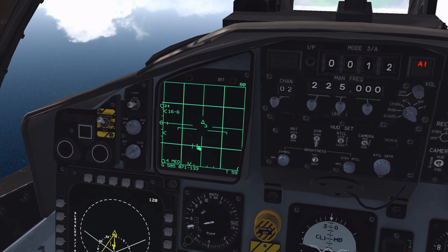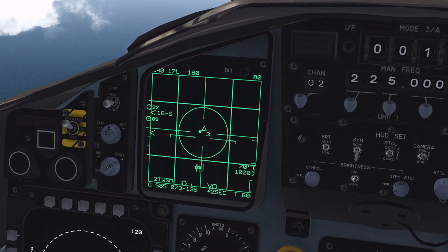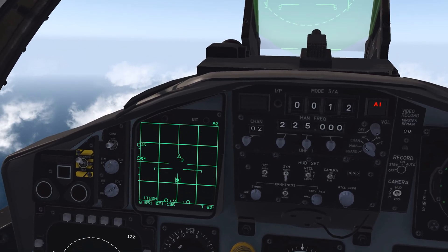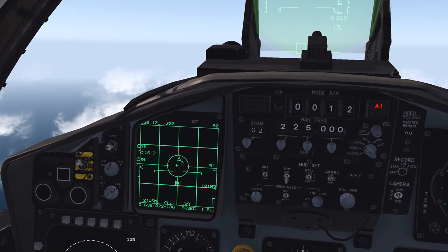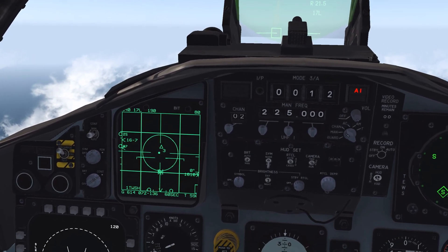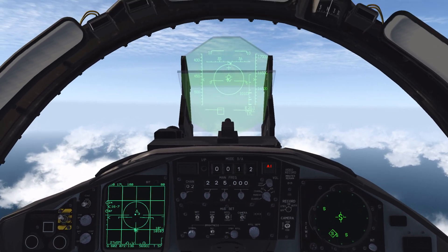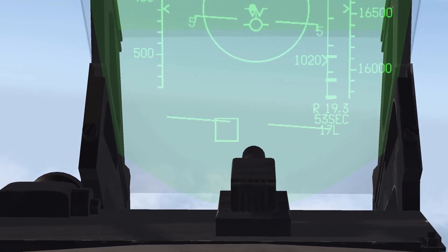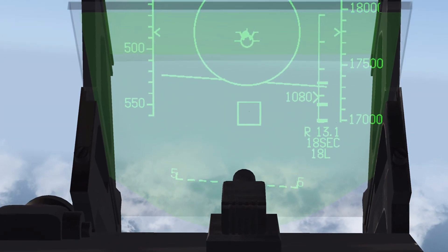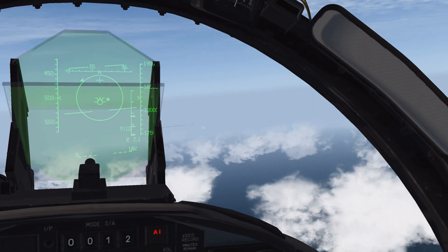We'll go ahead and go back to TWS mode. Once you're in TWS mode, press up on the coolie hat to cycle targets. The currently selected target is represented by the star. Press and hold weapon release, then coolie hat up to select the next target, and press and hold weapon release again. Now we've got one missile going for one target and another missile going for the other. We'll fast forward and watch — there we have two hits. That's TWS mode.